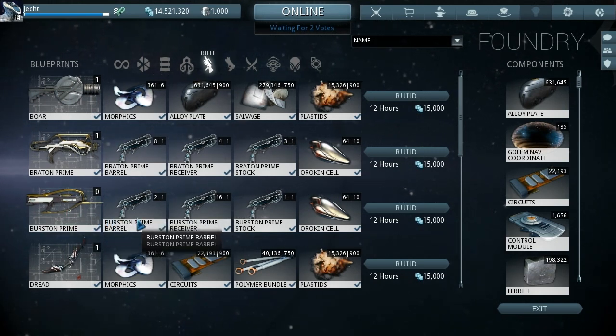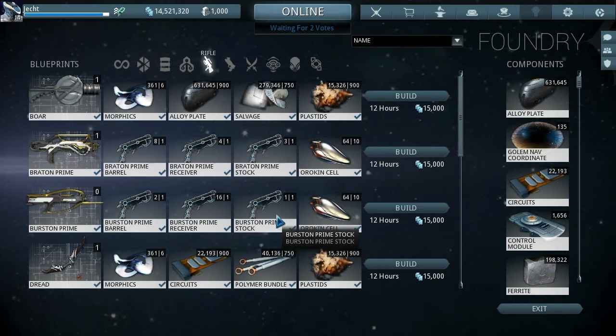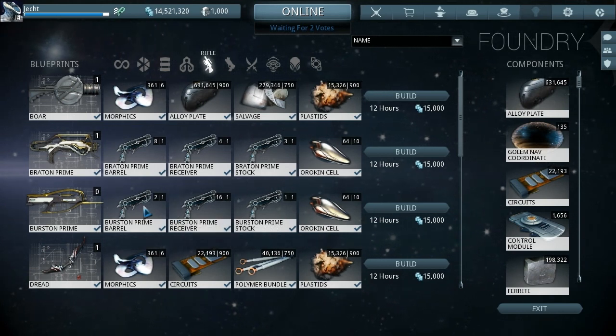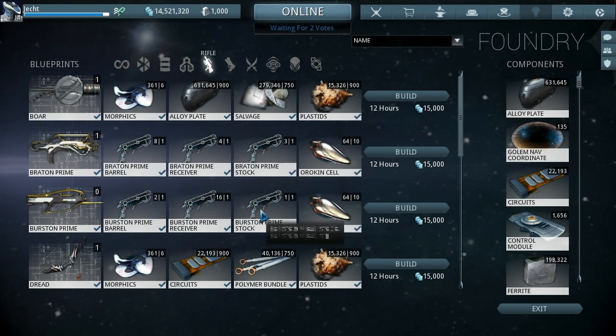The blueprint, the barrel, the receiver, and the stock all come from the same place. The derelict Orokin survival is a bit of a pain. It's five or ten minutes you can get both of these. If you do it once and go to 20 minutes you can get all four parts.